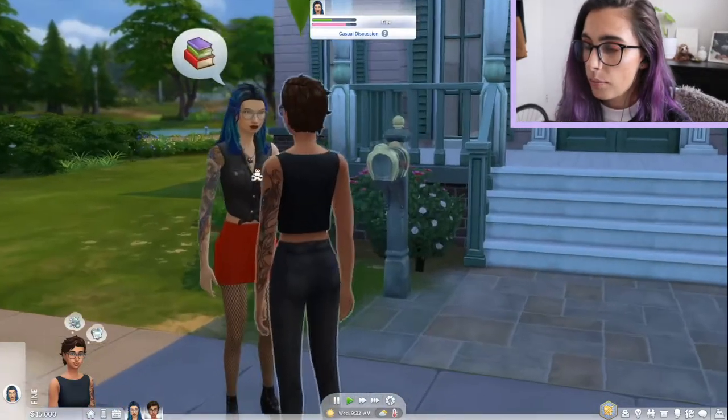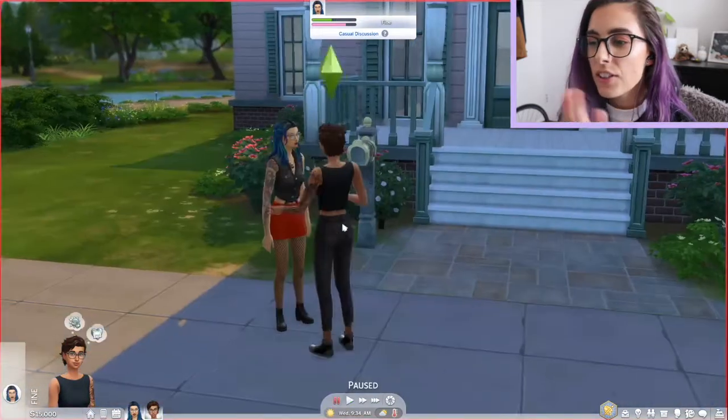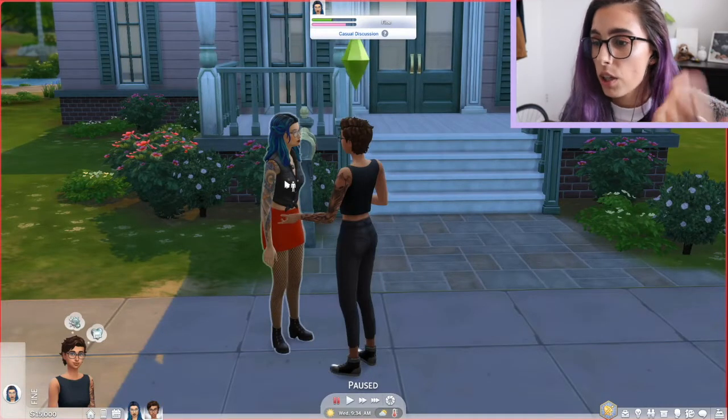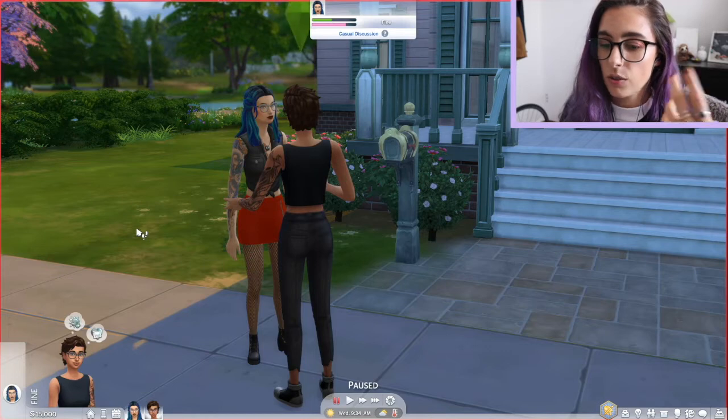Here we've got our two sims. We've got Pearl and then this is Daniela. As you can see they're a little bit like punk edgy vibes. Daniela is interested in art and Pearl is interested in music stuff. I'm gonna obviously cater the house to their needs.